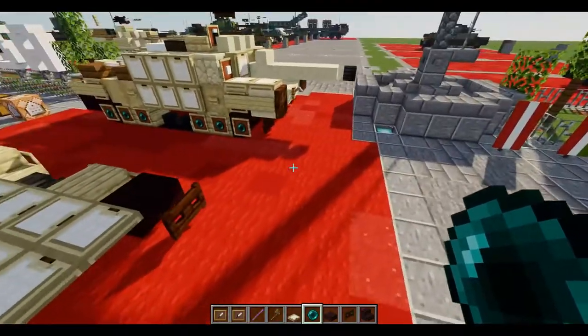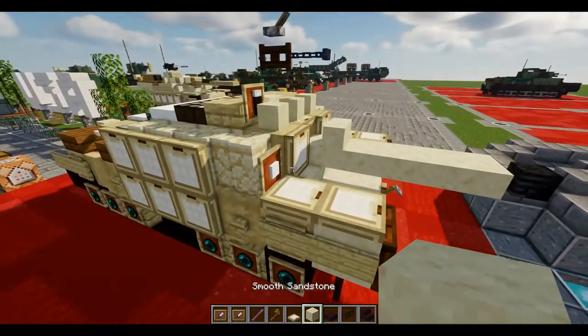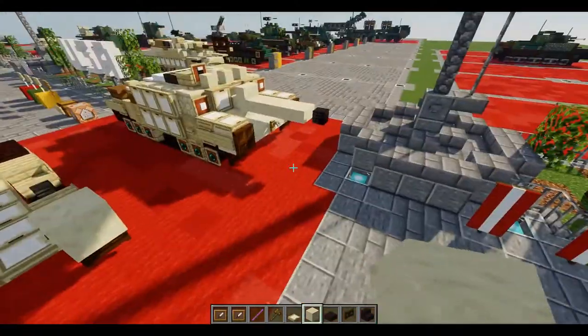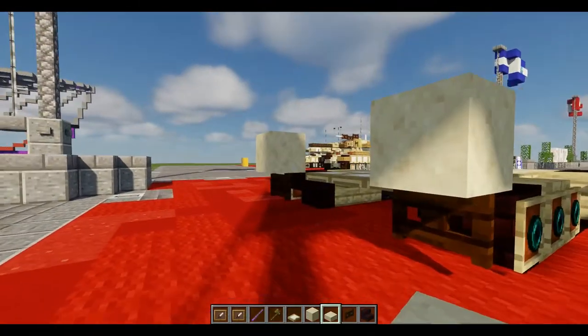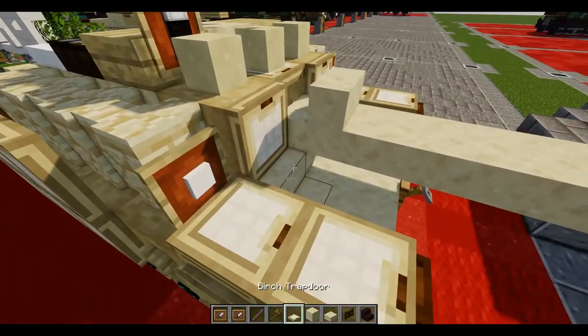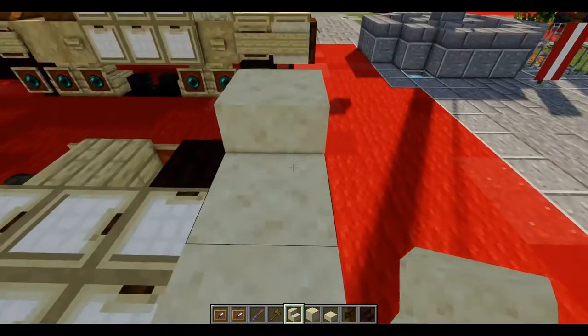So once we have that all done, we can move on to the second layer. We're going to first place down one smooth sandstone block on top of each of the dark oak fence gates, then build a row of three bottom smooth sandstone slabs right in between. Next, we're going to take smooth sandstone stairs and place down a row of three right behind the slabs.